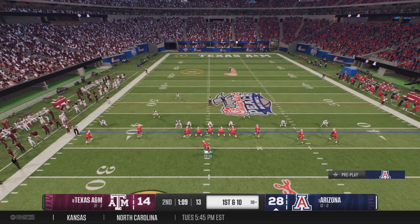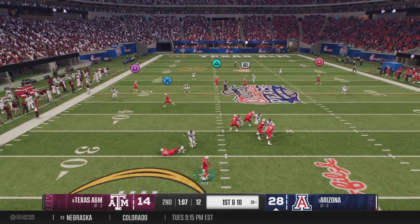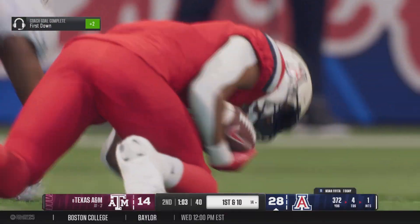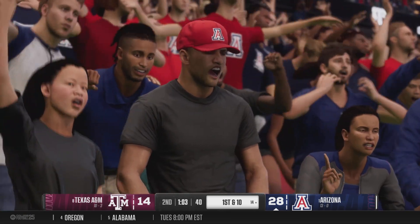The Arizona offense heads back out on the field now — this group has been clicking and they've really built momentum. They'll loft this one deep to the left side. Deep shot caught inside the 15 — that's a massive play. Moves the ball to the 14, and just like that, they're in scoring position.